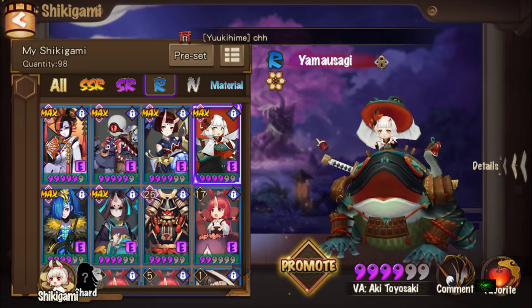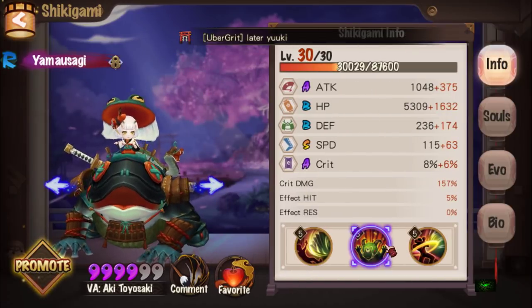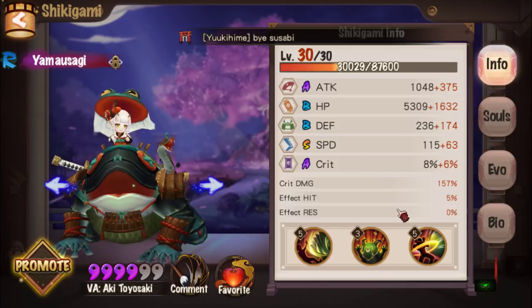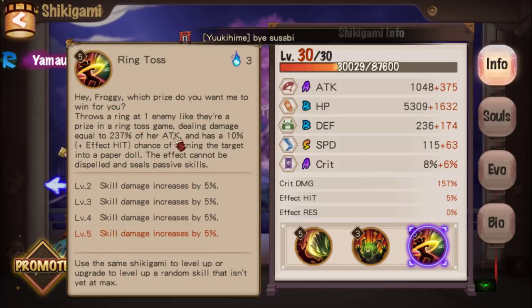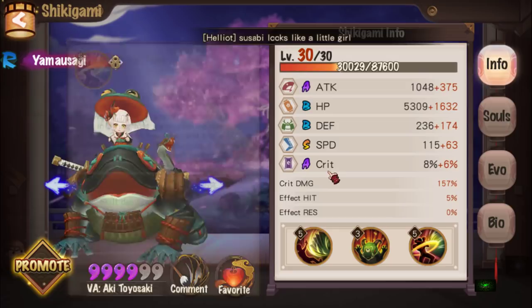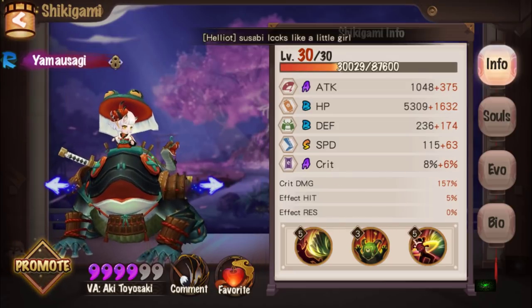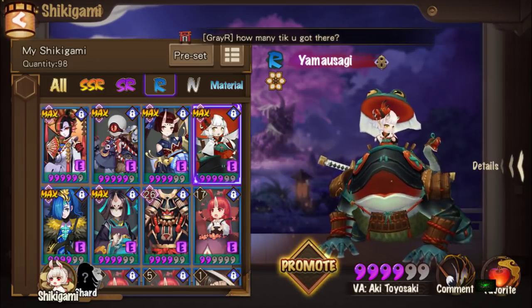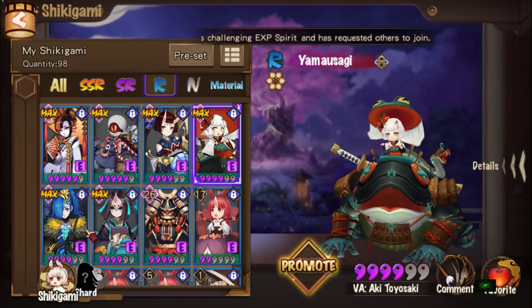Then we have Yama Osagi — super, super essential. She's the bunny unit, known for her Bunny Dance skill. Yama Osagi dances to motivate her allies, raising their move bar by 30% and increasing both her and their attack by 10% — so it's effectively a 20% attack increase. She's an attack bar buffer. She also has Ring Toss, which has a chance to turn the target enemy into a paper doll; the effect can't be dispelled and seals passive skills. Mostly you want her for Bunny Dance.